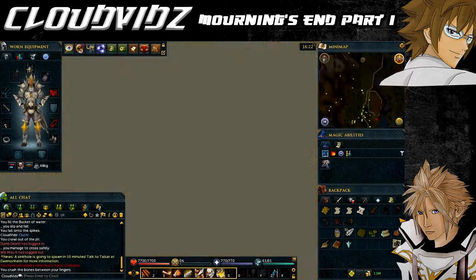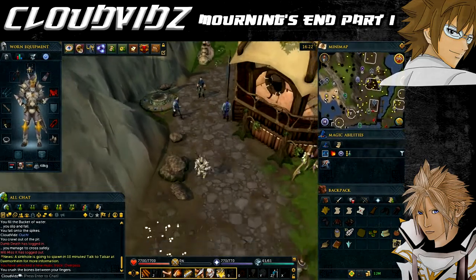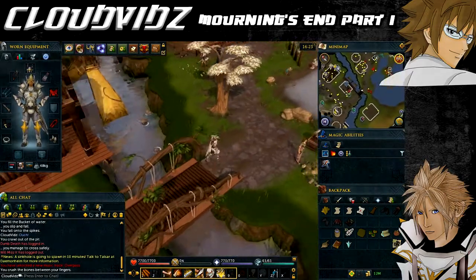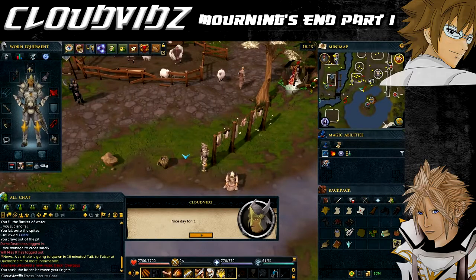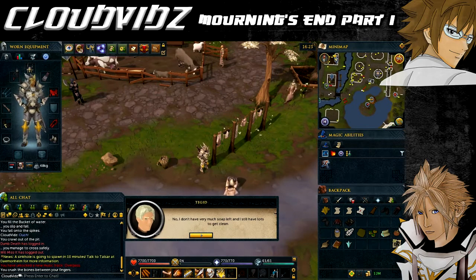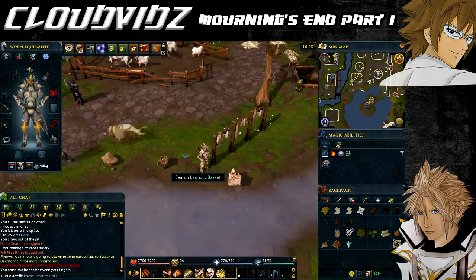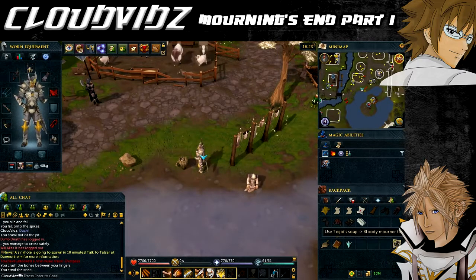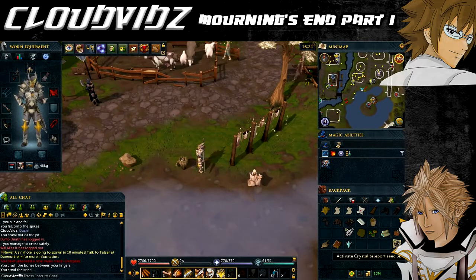To remove the stains from the bloody mourner top, go to Taverley via the Taverley Lodestone and talk to Tegid — the druid doing his laundry in the lake, just southwest of the pet shop. He'll tell you about a special soap that can remove any stain but won't give it to you. Proceed to steal the soap from his basket, then use it with a bucket of water to wash the bloodstains out of the mourner top, which you'll now be able to wear.